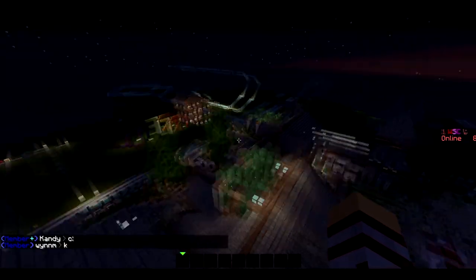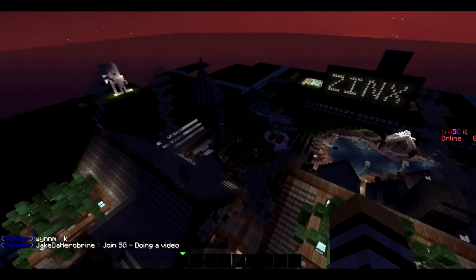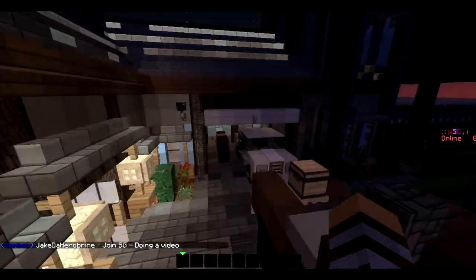I think that's basically it for this house. I can show you this garage real quick but there's nothing really in it — just a motorcycle and truck you've probably already seen. That's it.